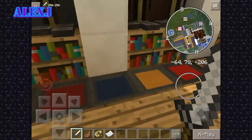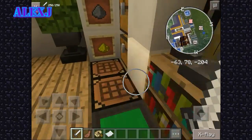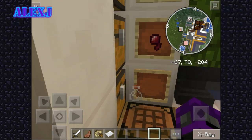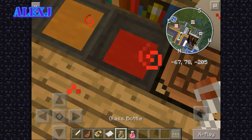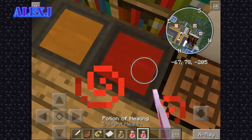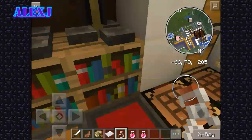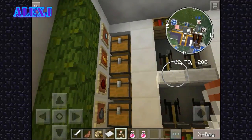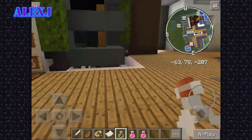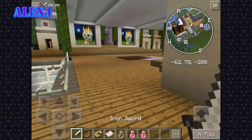So here we have — I think we have potions here. Yeah, so here we have potions, crafting tables, bookshops, things, ring stand, ring chests. Let's see what the chests have — nothing. Okay.